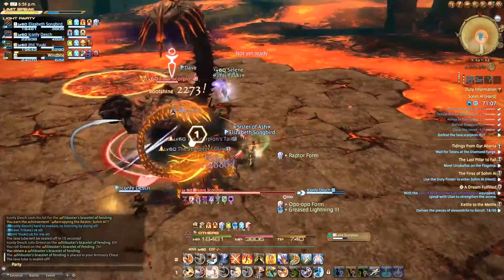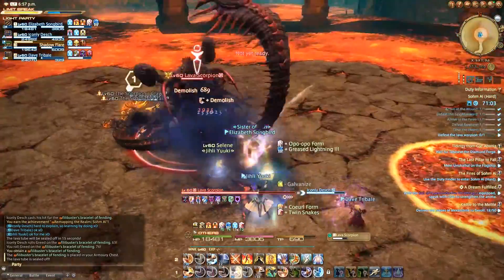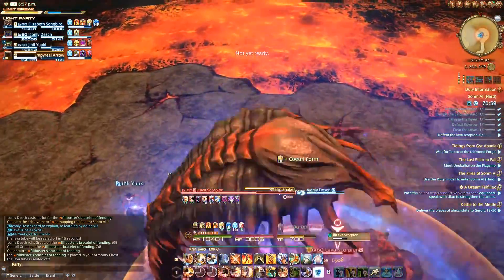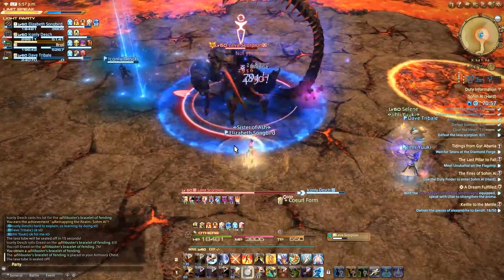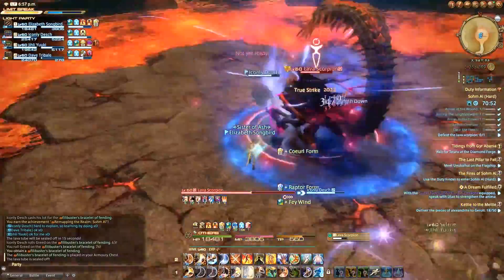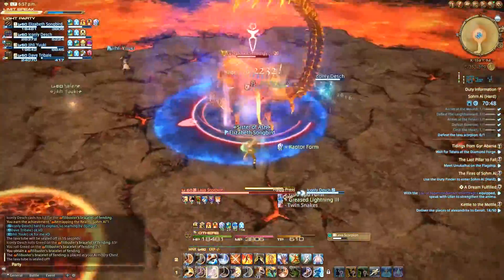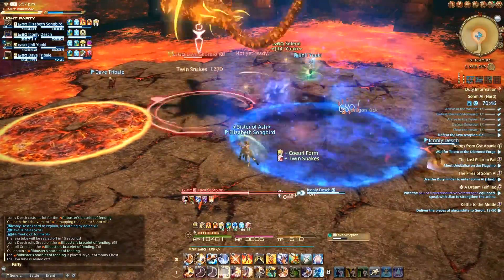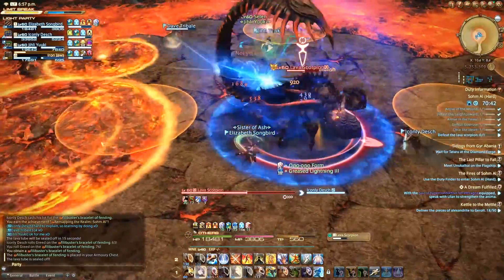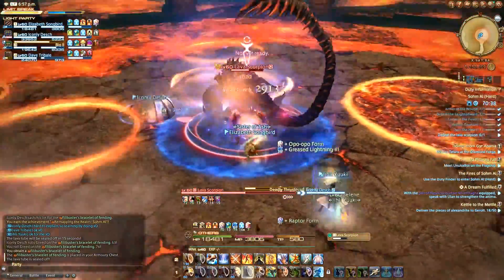In addition to this, he will spawn adds throughout the fight — DPS them down, very straightforward. The main trick to this fight is stacking the Flying Press correctly so that they don't overlap. If they do overlap, they'll just spawn somewhere random instead, and that has a very good chance to screw your group. As long as you're managing the Flying Press stacks, everything else is just dodging AoEs, and you should be good to go.